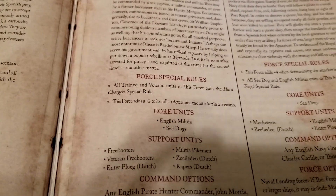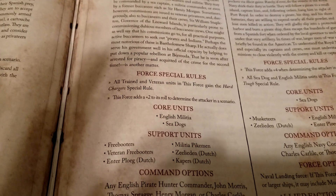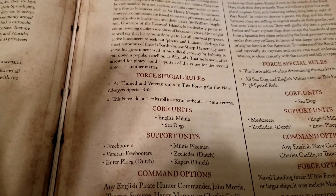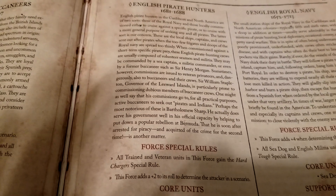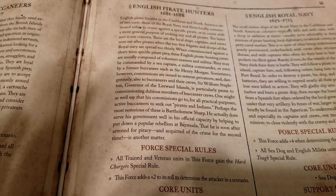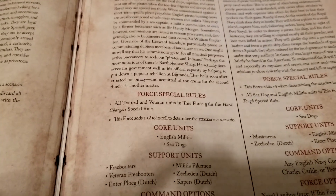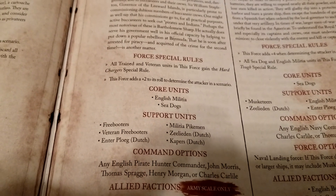On the core unit side, you're a little more limited compared to some other factions — it's mainly English militia and sea dogs. This list also lends itself to more naval-focused games, whether you're playing amphibious missions with some water and shore action, or fully out on the ocean.